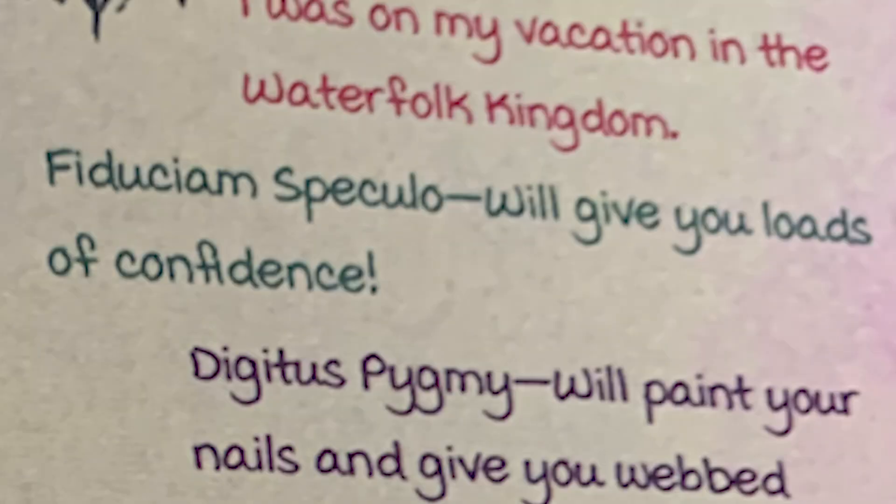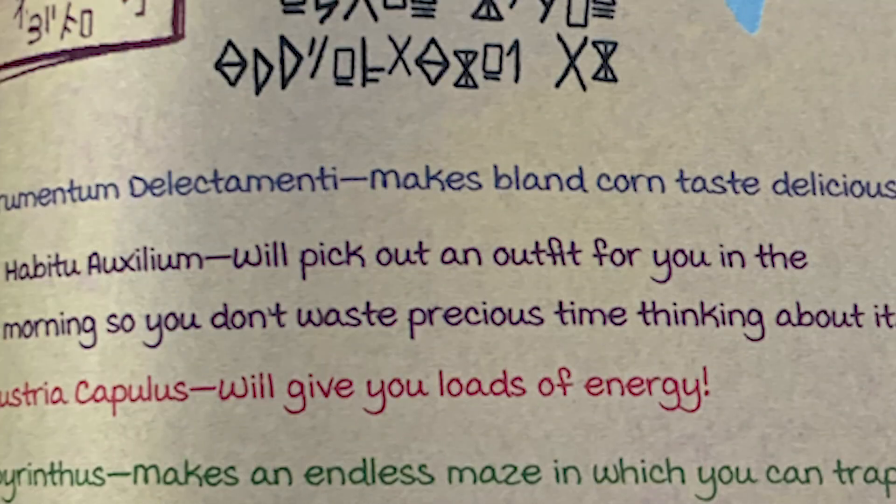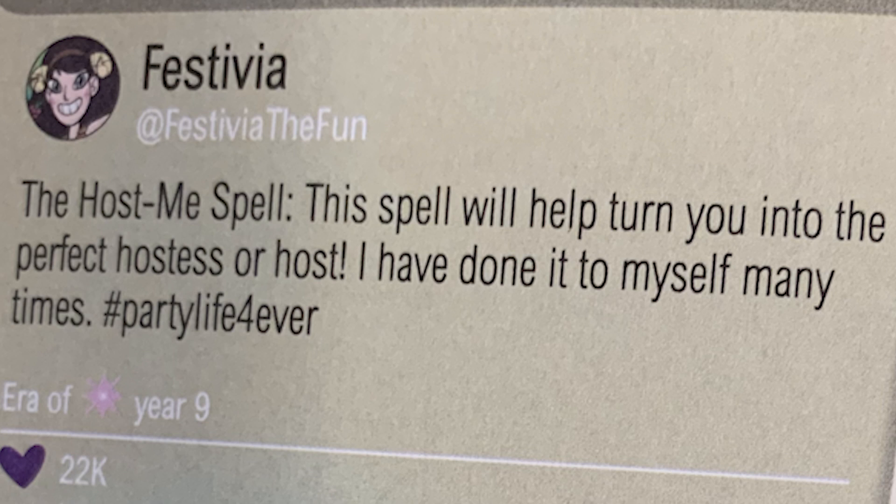Escape Route Blast fires a blast of magic that breaks through walls to create an escape route. There's Crescenta's Phiduqueum Speculo, which imbues a user with a lot of confidence — I think we all need that spell sometimes. Frumentum Delecita Menti, also created by Crescenta, makes bland corn taste delicious — I'm assuming every queen and Mewni resident used this one for meals. There's Habaitu Oxelium, which magically picks out an outfit for the user in the morning.